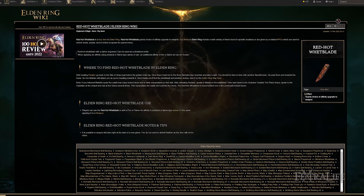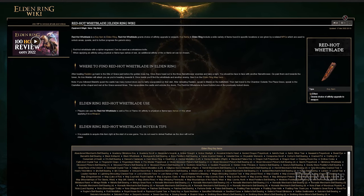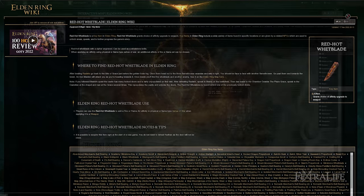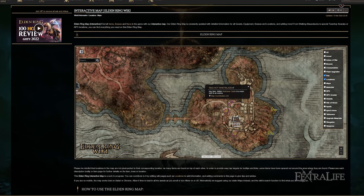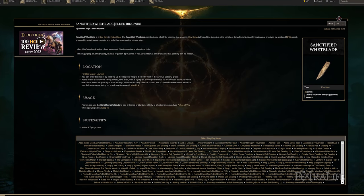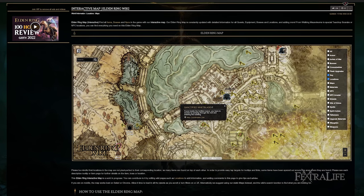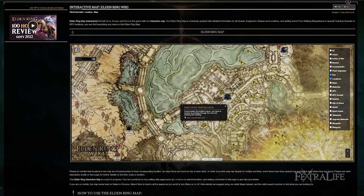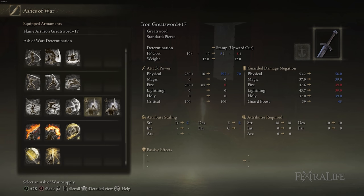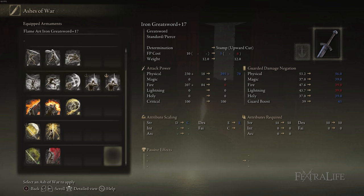The next thing you're going to need is the Red Hot Whetblade, a key item that lets you put fire and flame affinity on your weapons — we're going to be using flame affinity for this build. That's located in Redmane Castle and is not very hard to find. You'll also need the Sanctified Whetblade, located in the Royal Capital in the Fortified Manor on the upper floor. This one lets you set lightning and sacred affinities, and you'll be bouncing back and forth between sacred and flame depending on what you're facing.